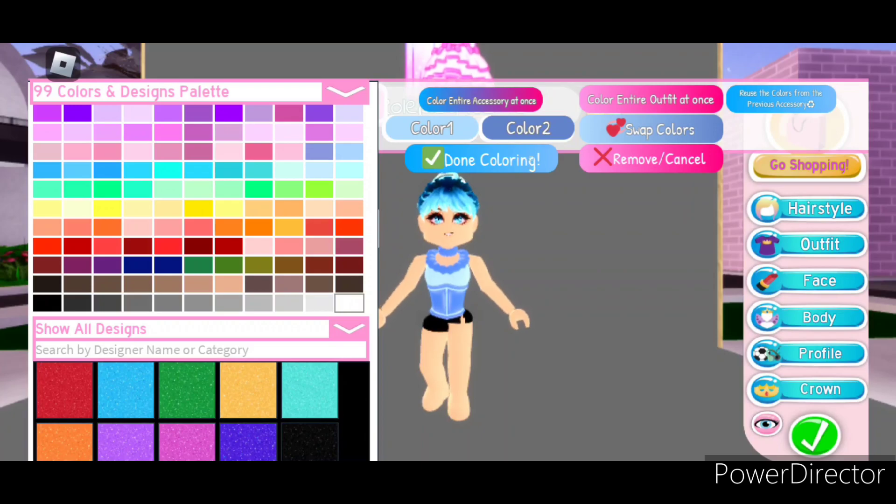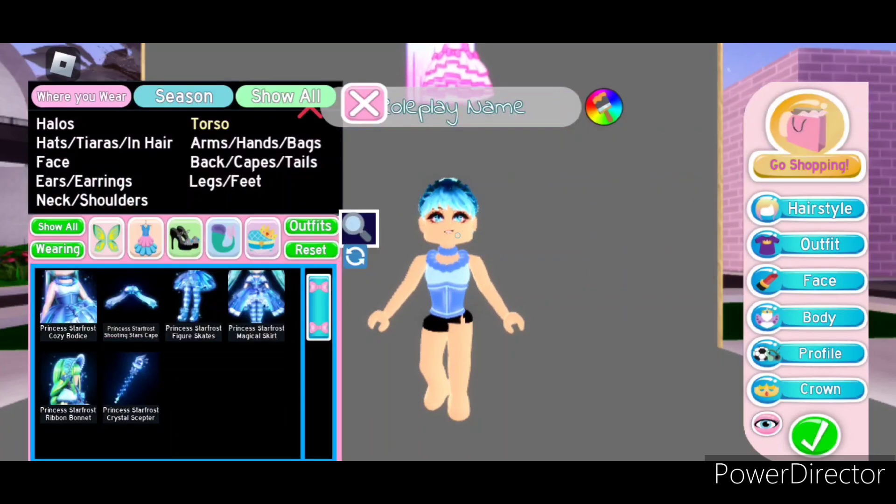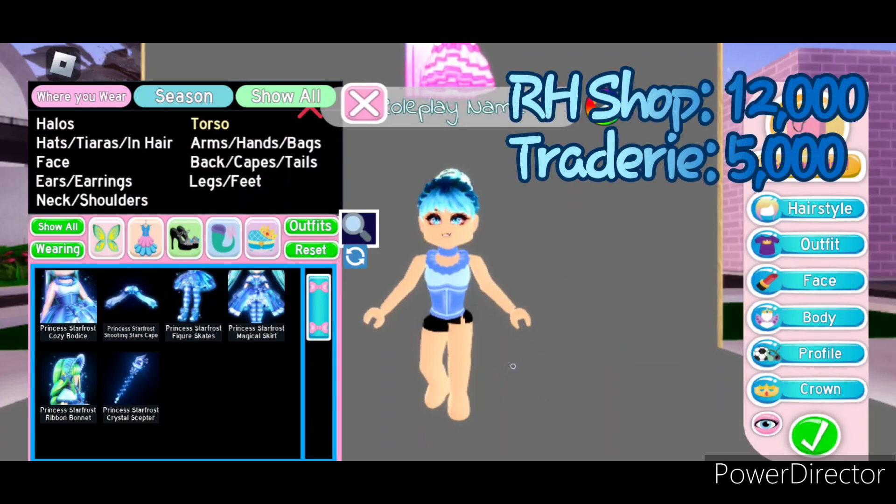First let's take a look at the bodice. It's pretty cute — it has this fur at the top as well as a choker bit and this middle piece as well. The bodice can be bought in the Royal High shop for 12,000 diamonds. On Tradery it's worth about 5,000.